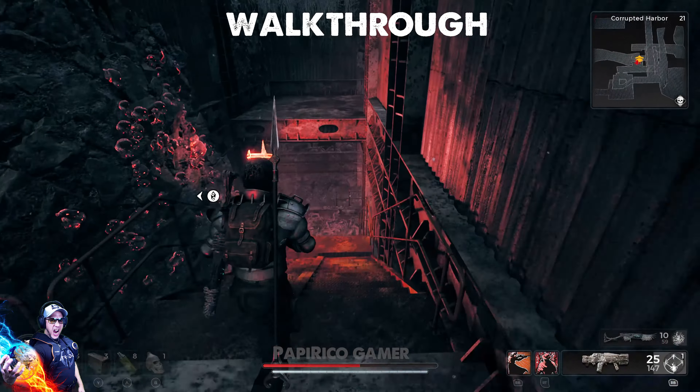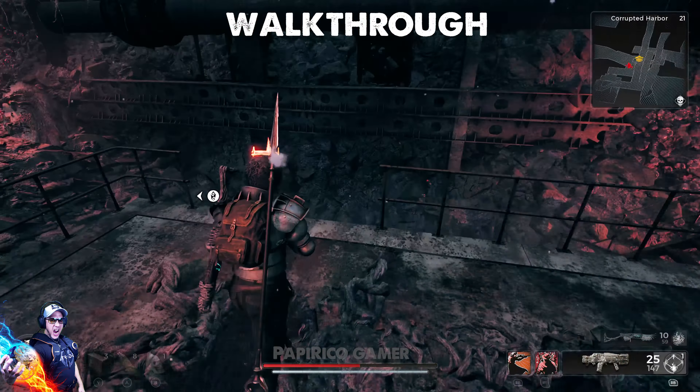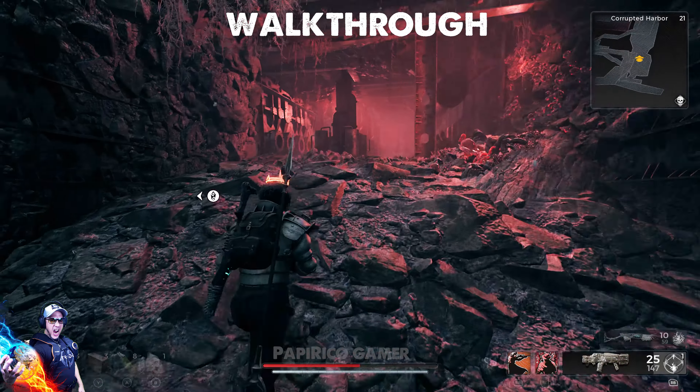As you progress through the game, reach the second checkpoint along your path. Venture forward until you reach the Engineer's Room.